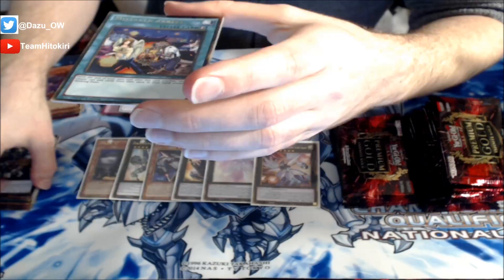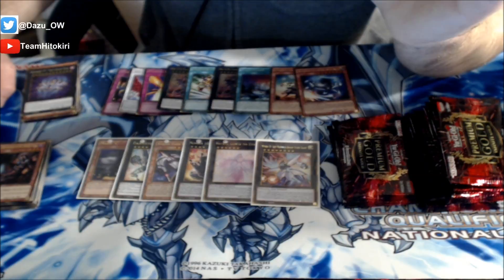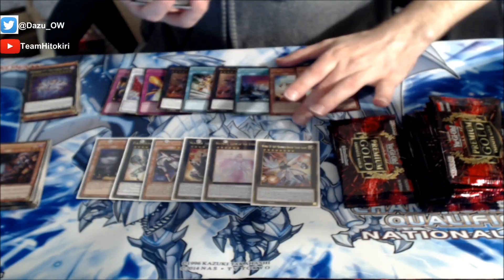There's the Cosmo Forerunner, followed up by Mistaken Arrest, and then we've got Number 77 The Seven Sins - that's a good card! And Alec, Malebranche of the Burning Abyss. My camera's having a hard time auto-focusing these days - I'm gonna buy a new camera, man. This camera's just gone down the crapper for some reason lately.